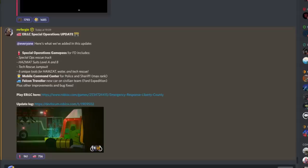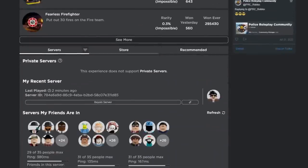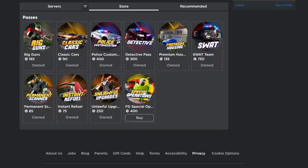Hello everyone, welcome back to another video. We have the Special Operations update - a very unique update. As you can see, we've got the Special Operations game pass for FD. This was just released and we've got loads of different things: a mobile command center for police and a new civilian vehicle. Let's go check out the update. Going over to Roblox first, if we scroll down into the store we have this new FD Special Operations game pass.